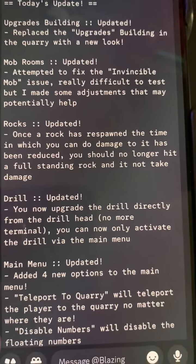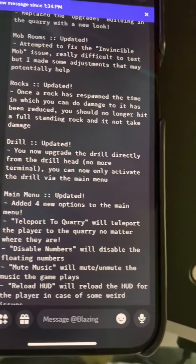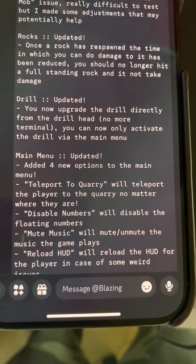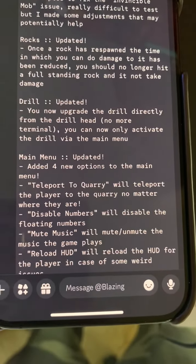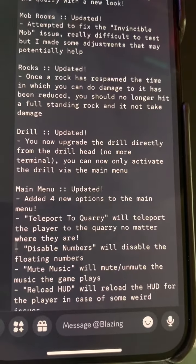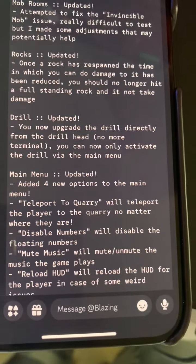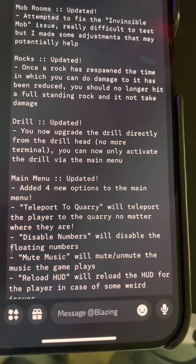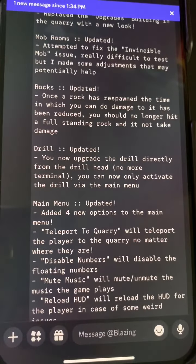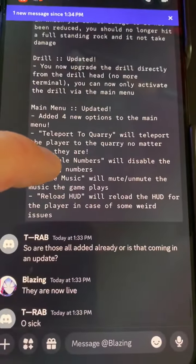Once a rock respawn time, which you can damage. Drill — so you can activate your drill only from your thing, I think. Main menu update: added four new options in the main menu — teleport to quarry, so you can teleport from your thingy. Disabled numbers, so those things on the side of the building — mute music and reload HUD — are now in the controller instead of on the side of that building. That's gone. Yeah, that's dope.